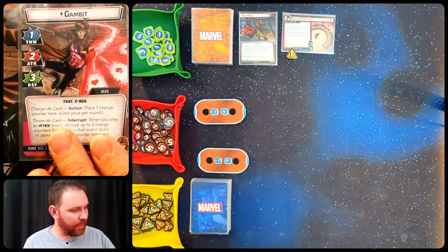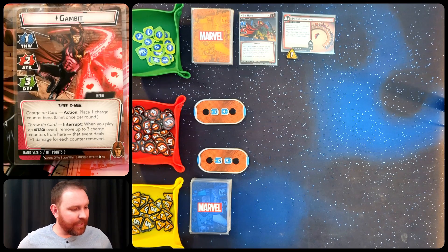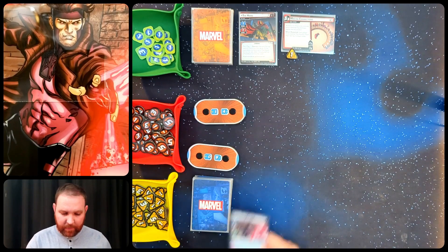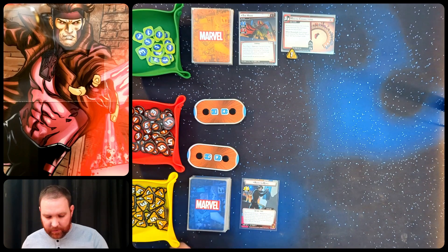In hero form he is Gambit: one thwart, two attack, and three defense. He can charge the card, place a charge counter, or throw the card. When you play an attack event, remove up to three charge counters to deal an extra damage for each one removed. So we're definitely going to want to play attack events and charge up those cards.